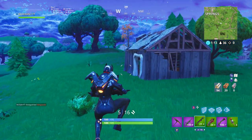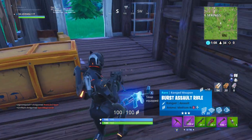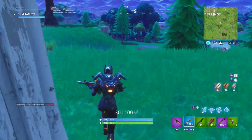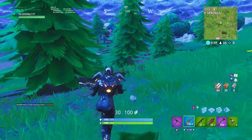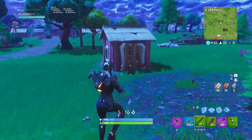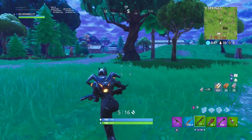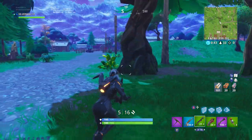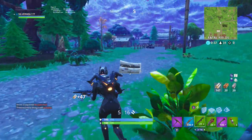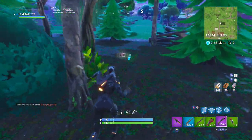After I've gone to this little hut I'm going to push Fatal I think. We got one — it's only a blue burst but a blue burst is better than no assault rifle at all. I'll probably swap out the tac for a drum gun. I've been collecting no materials, let's get some now while we can. Oh, a gunfight's going down — got some minis, take them.